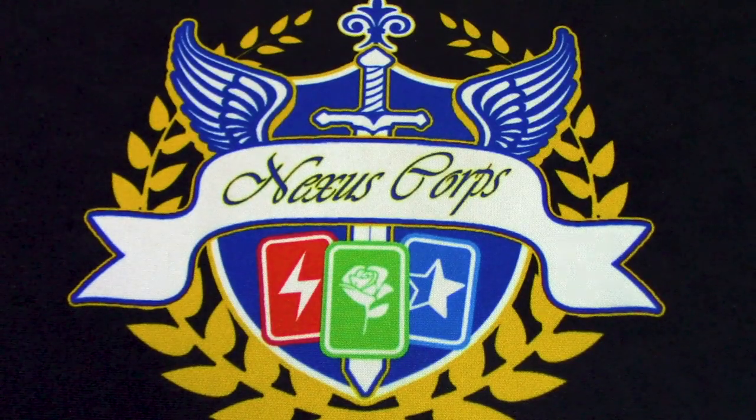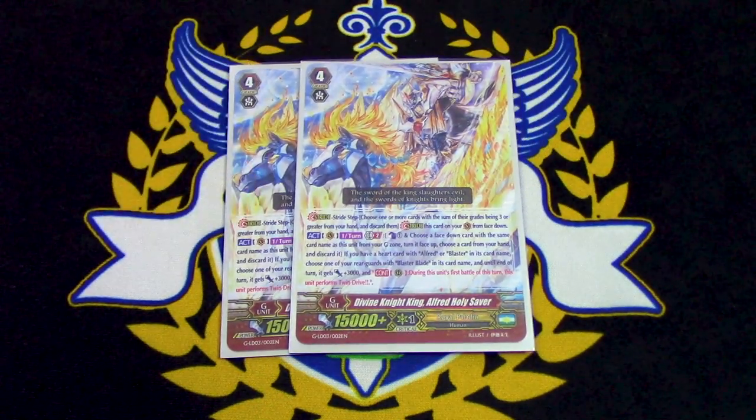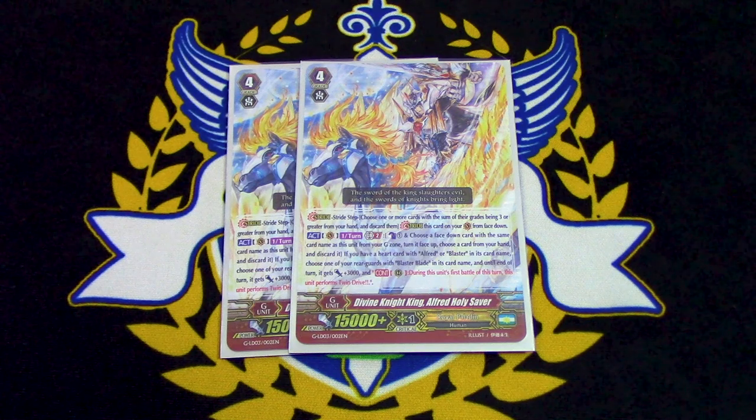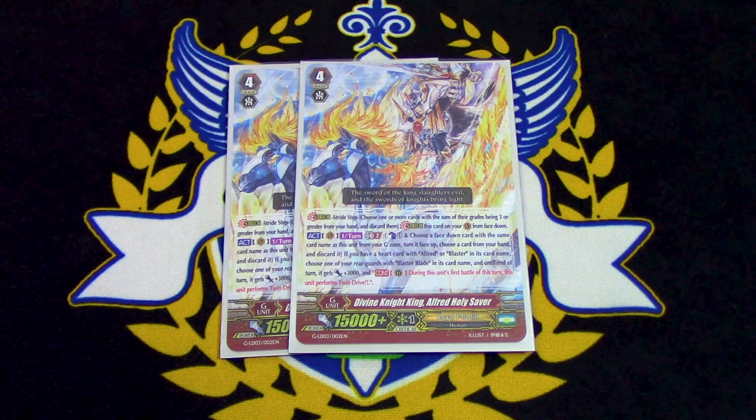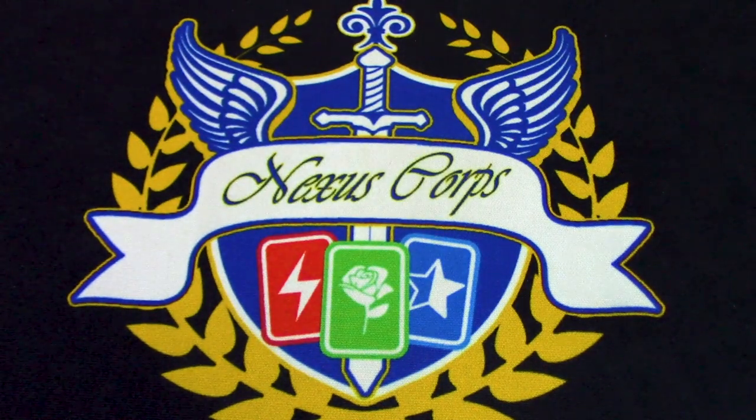Two copies of Alfred Holy Saver. I don't really go into this a lot — it's mostly fodder half the time — but the other half I'll use the skill for a 5th Drive Check. I can go into this and give the skill to Blaster Blade or Blaster Blade Exceed. Since we have V-triggers, the triggers get bigger. Going into this just for 5 Drive Checks is a bit wonky unless I have a lot of Counterblast to abuse Floral Paladin Flogal, but it does work well with Blaster Rapier to check Drive Checks first.